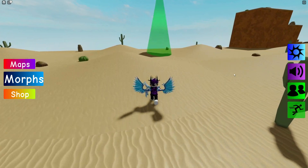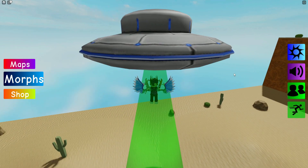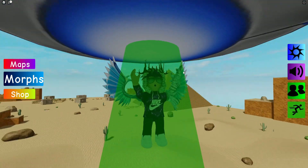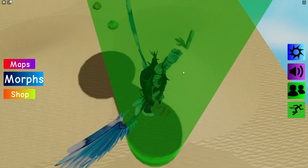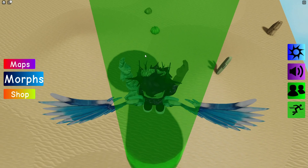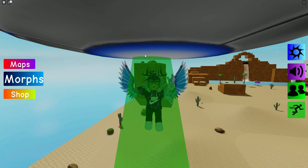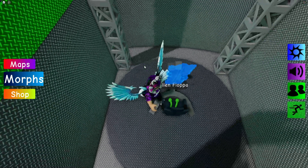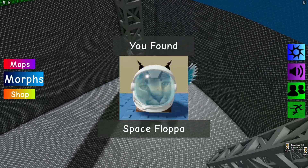Now we're going to go all the way to the UFO and hold E to get abducted. Once we're teleported inside the UFO — which took a moment to work properly — we come all the way over here and here's the Alien Flopper, claim that one. We also have the Space Flopper just over here, so claim that one too.